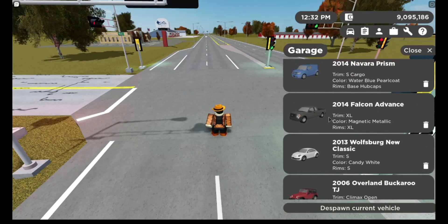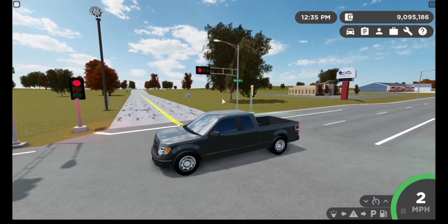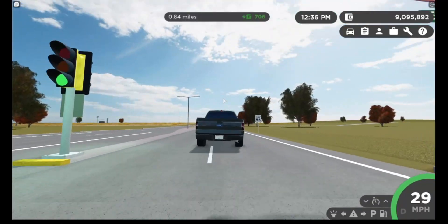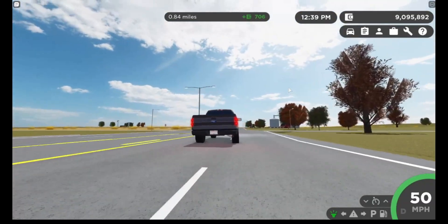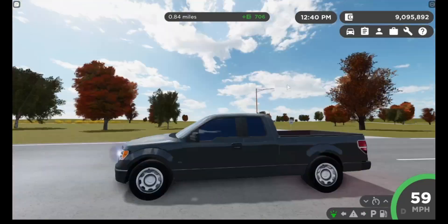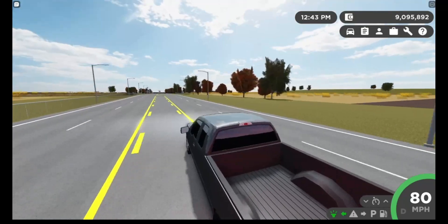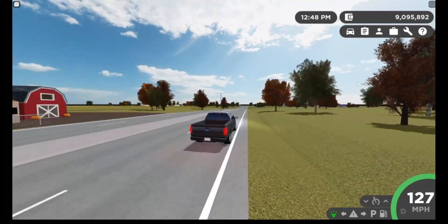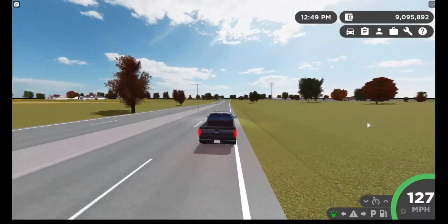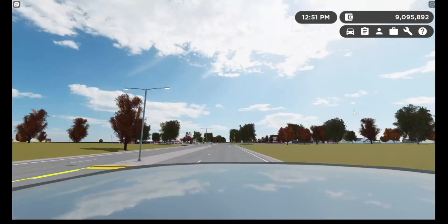The next vehicle we have is the 2014 Falcon Advance. Here are the headlights, the taillights, the turn signals, the other turn signal, and the horn. We are handling this at 127 miles an hour — not bad. It's also a Ford, so nice.